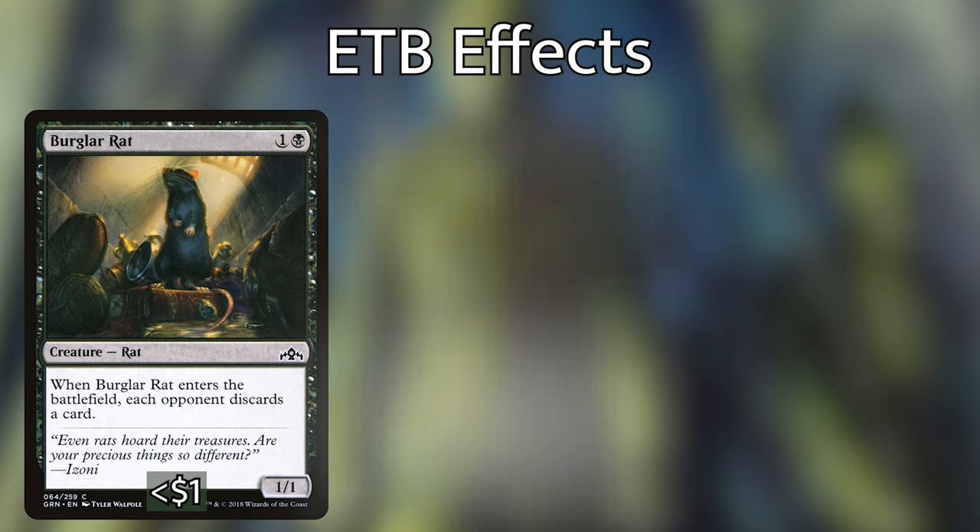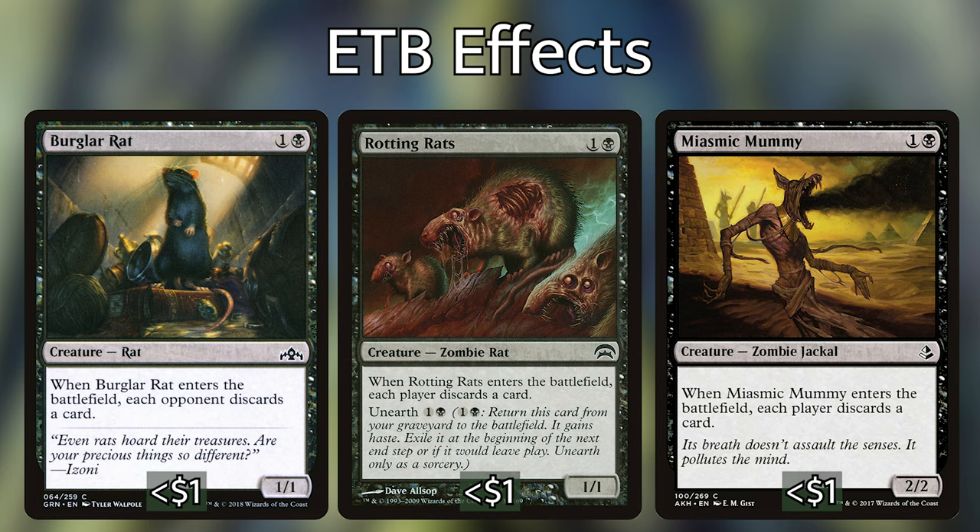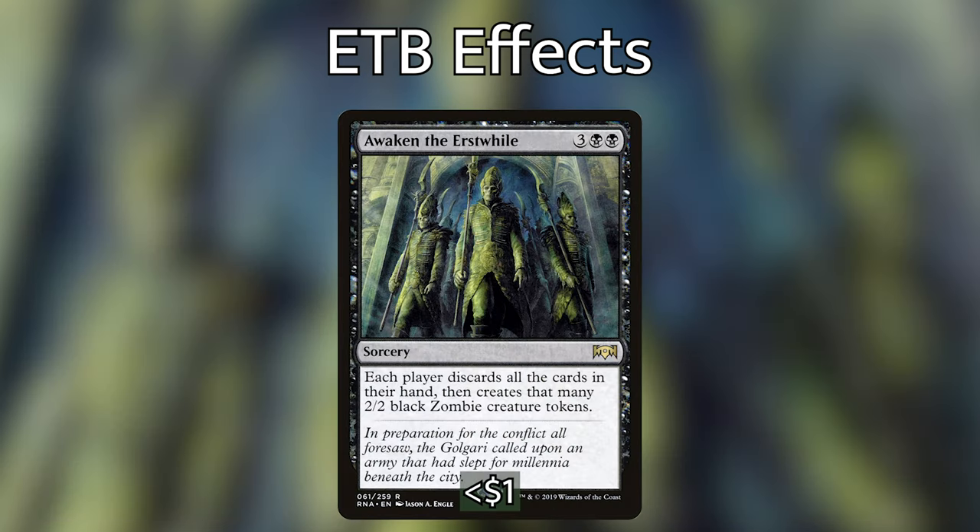We then have Burglar Rat, Rotting Rat, and Miasmic Mummy. These cards all have basically the same ability: when they enter the battlefield, each opponent discards a card — they're essentially cantrips that replace themselves in our hand. We then have Awaken the Erstwhile, probably one of the best discard spells in our deck. For 3 and 2 black, each player discards all the cards in their hand, then creates that many 2/2 black zombie creature tokens. Being able to trade the cards in our opponents' hands for zombies is awesome, and it sets up Tiny Bones' activated ability perfectly.